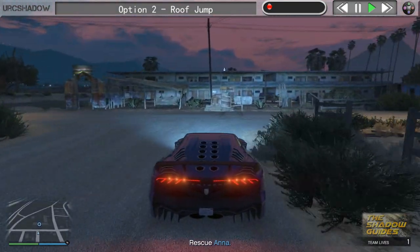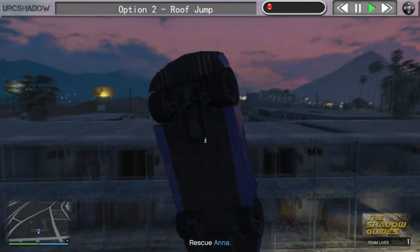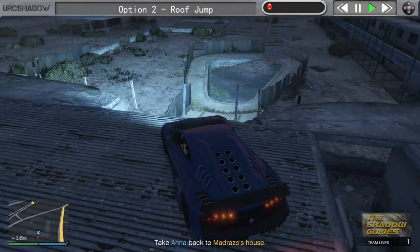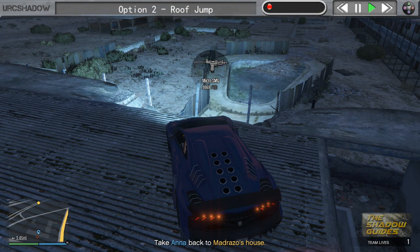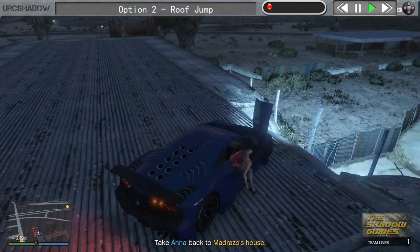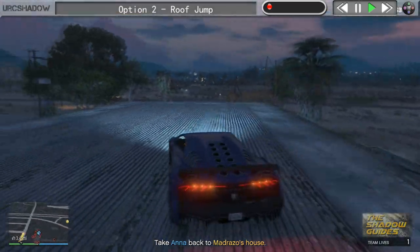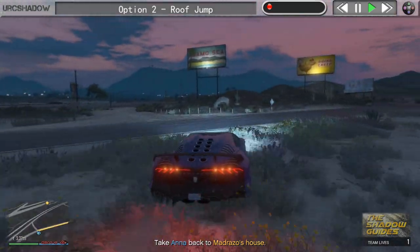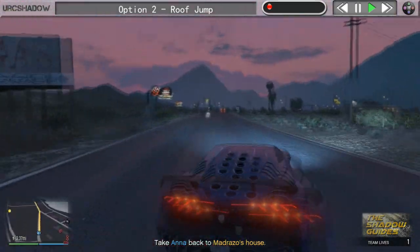From this point at a standing start, head towards the jump, take it, and as soon as you're in the air put your brakes on. With a bit of luck and a little practice you should make it onto the roof. From here the mission is pretty much the same — wait for Anna to get to the top. Once Anna's in the car, drive along the roof and come off it at the corner, go across the dirt onto the road, and start following the GPS back to Martin's house.